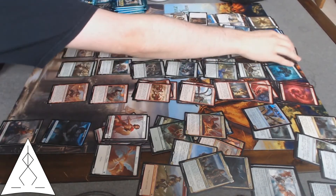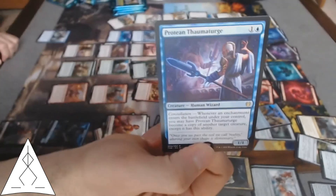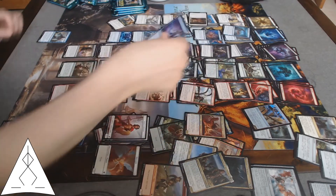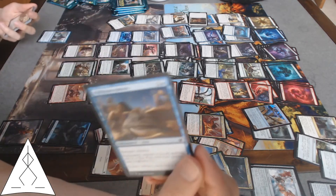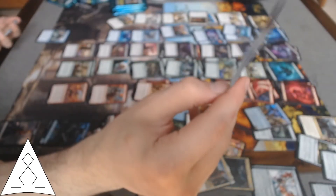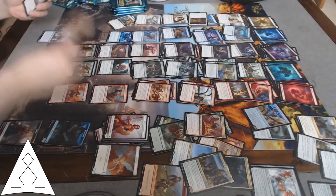Basic Swamp. Those enchantments on that baby are gonna be great. Ichthyomorphosis — yeah, solid, solid removal. Another Portent of Betrayal.